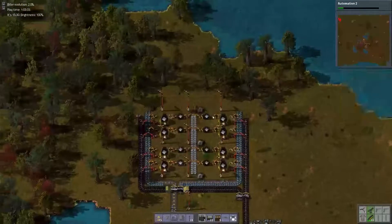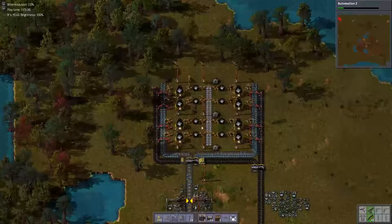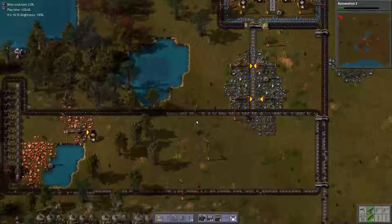As people pointed out in the last video, the buffers are good and bad — it's good to have it stored up, but it's really, really bad if the biters get it. So we will be building more wall, that's for sure. I have one in my inventory; we'll have to get more.